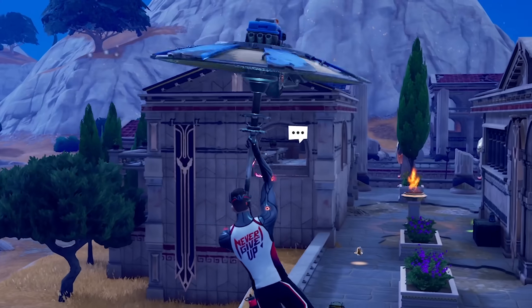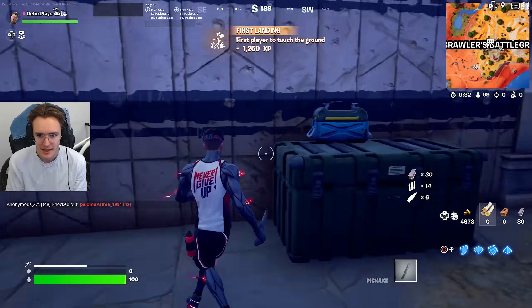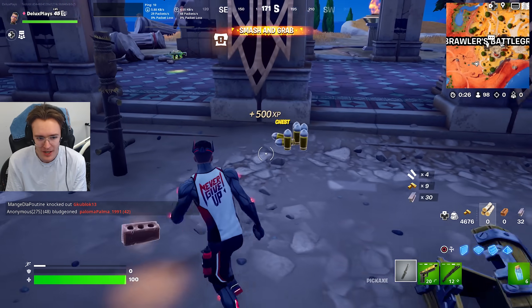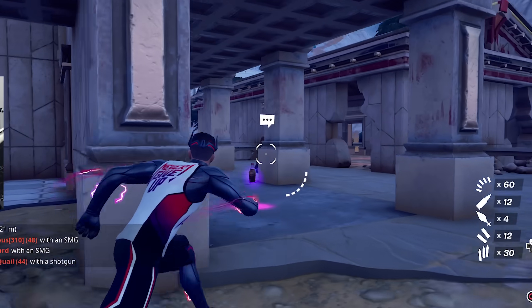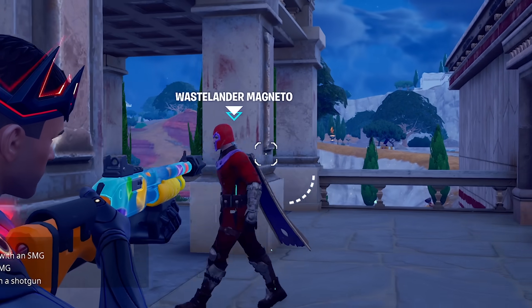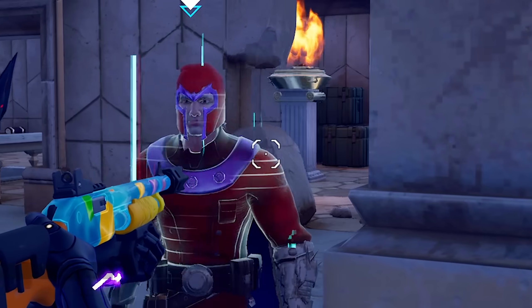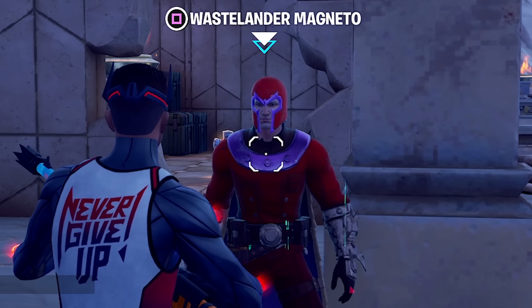His NPC thing should pop up — yep, there he is, there's Magneto. Let's grab some weapons before we get absolutely destroyed. This is my first game on, so I might be a little bit rusty. Let's head over to Magneto — here he is! Here is the brand new Magneto NPC and we're about to buy the brand new Magneto Gauntlets off of him. I'm so excited.